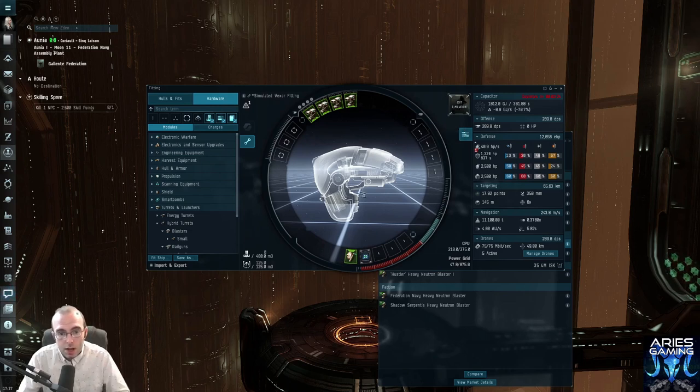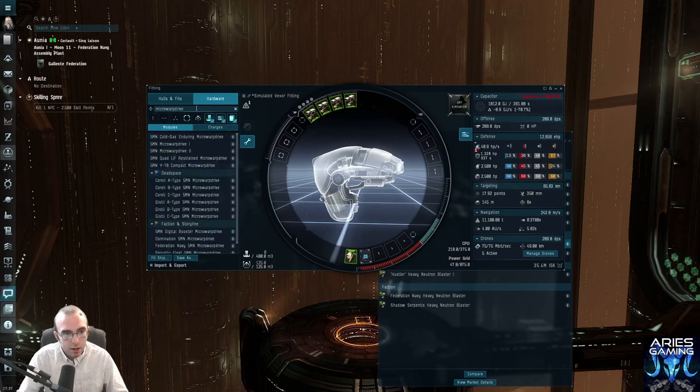I recommend micro warp drives because they're faster, and especially with blasters — if you can't get in on your targets fast enough to deal damage, what's the point of having blasters? I'm going to put a micro warp drive on here. One thing to mention: filter by remaining resources, not total resources — that makes no sense. If you filter by remaining resources it'll tell you what you can put on here based on your remaining power grid. I have enough space for a 5MN micro warp drive of varying types.